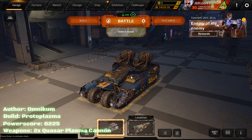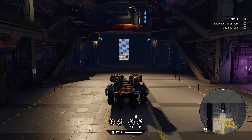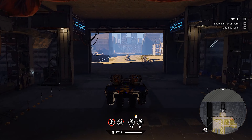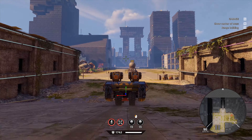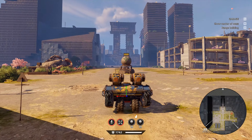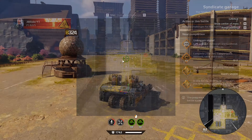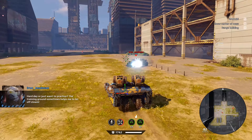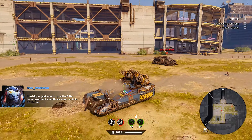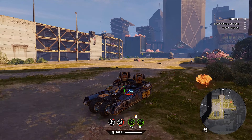The second build is a Quasar build with the Quantum cabin and four Claw wheels. With the Claw perk and the Quantum cabin's perk active, I think the pulsars can deal a decent amount of damage. 324 — not that bad, and we're at 8K power score. Let's see what kind of damage we can get. It's not that bad, so this is the second build — kind of looks cool.